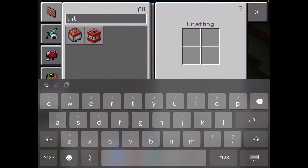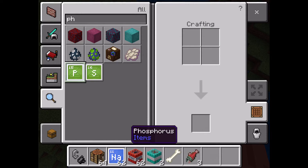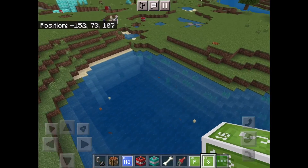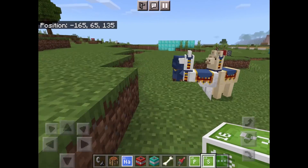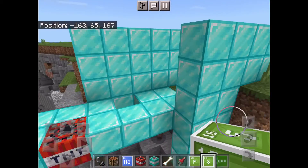If you use the other ones — like phosphorus — they don't work in the crafting table. So that's how you use the underwater TNT, which can blow up. Yeah, that's how you get it.